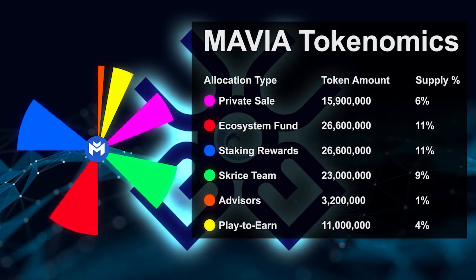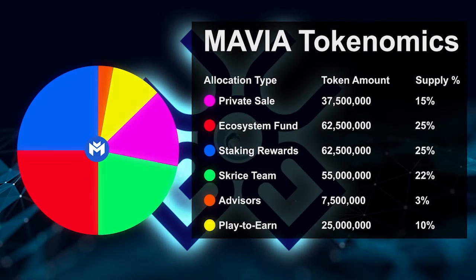Looking at the token allocation and supply percentages: private sale at 15%, ecosystem fund at 25%, staking rewards also at 25%, the Scrice team at 22%, advisors at 3%, and finally play-to-earn at 10%. I'm particularly excited to see the staking rewards at an entire quarter of the allocation — that's something I'll definitely want to be involved in. I'm also really happy to see the Scrice team at 22%, showing that the team is going to be extremely dedicated to the overall success of this project.